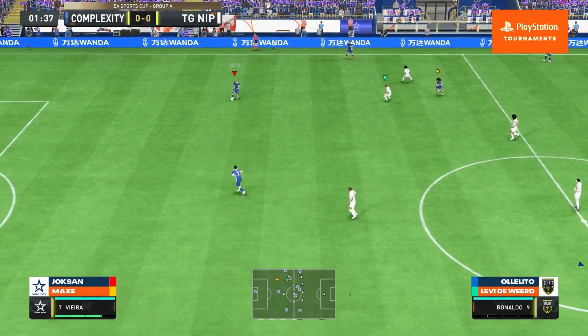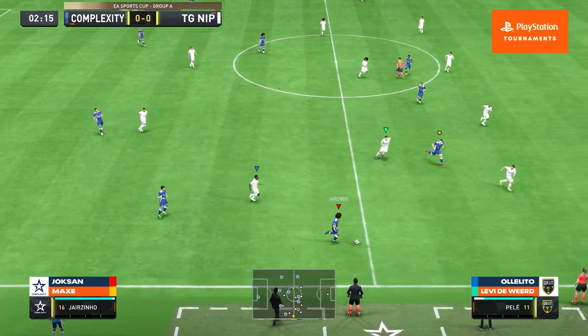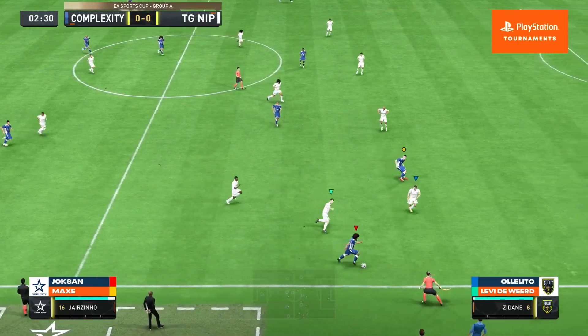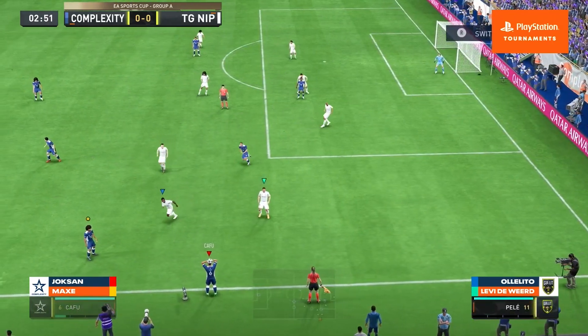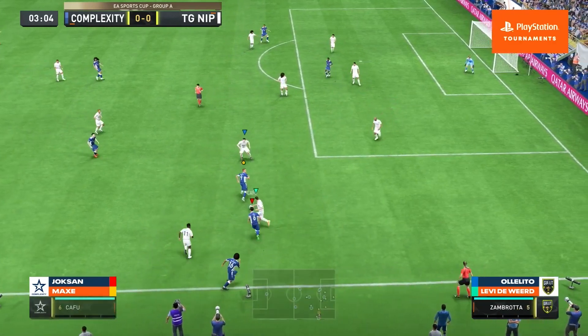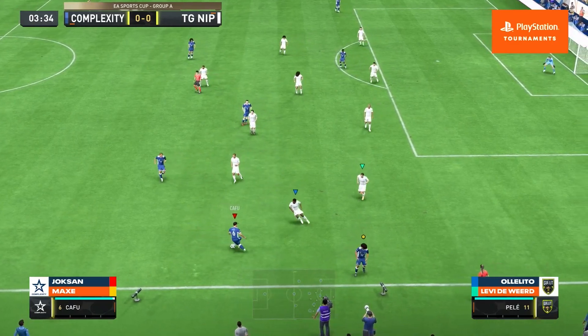Well, here we go. We are underway then. Complexity versus Team Hullet-NIP, and a chance to put yourself and solidify yourself at the top of the table for now, but still plenty of twists and turns to come. Complexity going to be kicking from left to right in the dark blue strip, and TG-NIP from right to left in the all-white kit.